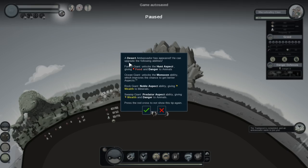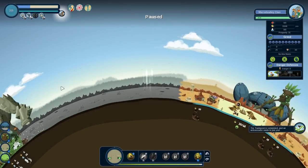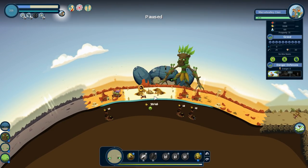We just got our first Desert Ambassador. He can give us the monsoon ability, the hunt aspect, the noble aspect, or the predator aspect. I think we're going to go for the noble aspect for the rock giant. But right now, we're going to say goodbye, and I will see y'all next time.